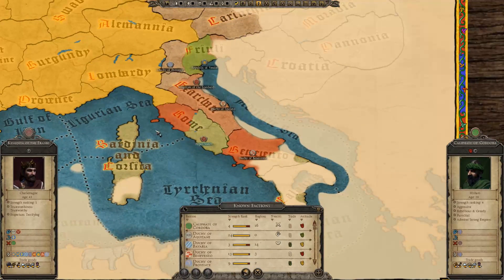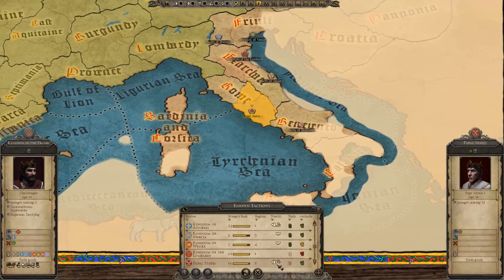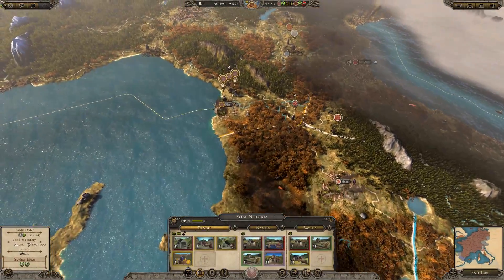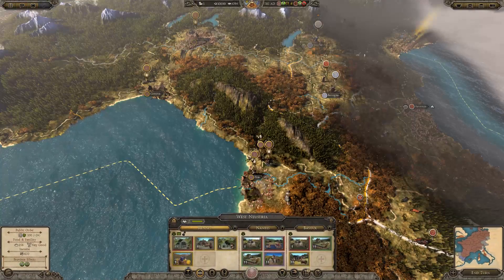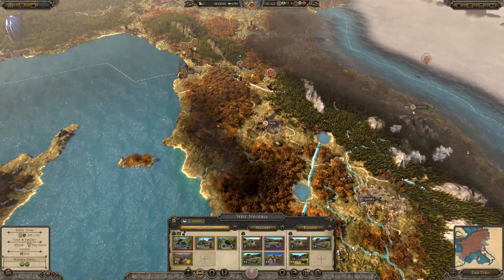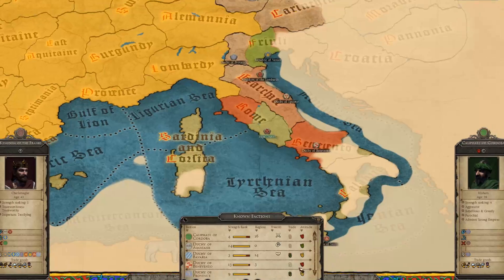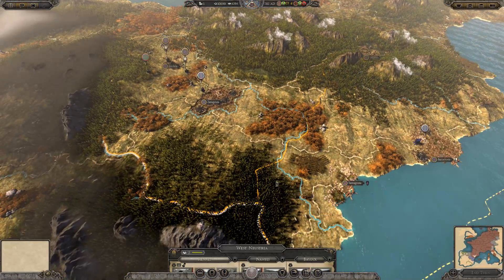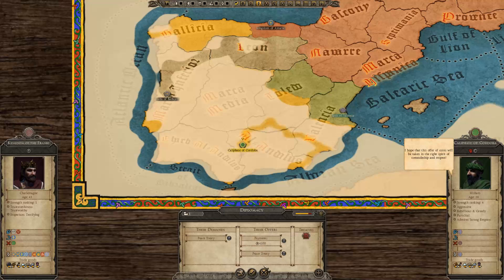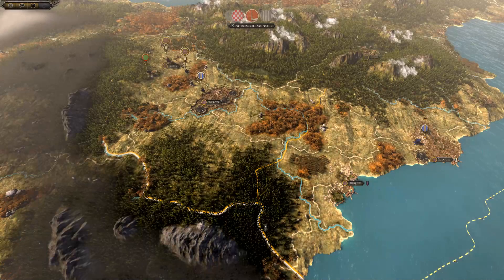In Italy, Lombardy should be mostly secure. The Duchy of Benevento hates our guts — they've got three regions but one over here. The Papal States are our military ally. We've still got another mission eventually to do with the Papal States unless I messed that up earlier. Charlemagne is starting to get a little old. I'm after weakening them — to weaken them I need to take away their provinces.